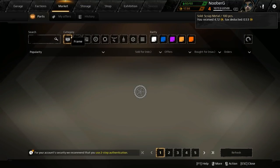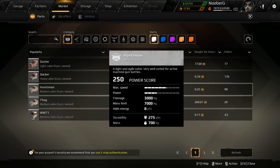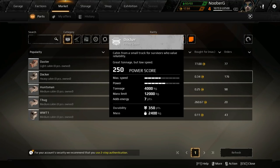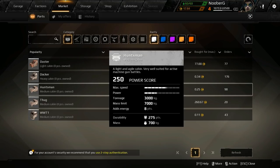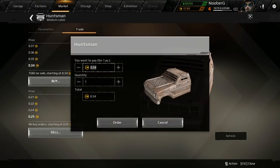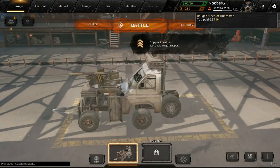Let's head on over to markets and take a peek at all the white cabs we can. So I'm thinking the Huntsman would give us eight points of energy — eight points. The Docker we have gives seven points. We're gonna go ahead and grab a Huntsman. We got buy orders starting at... for the sake of YouTube we're just gonna buy it — the exact opposite of what I just said.